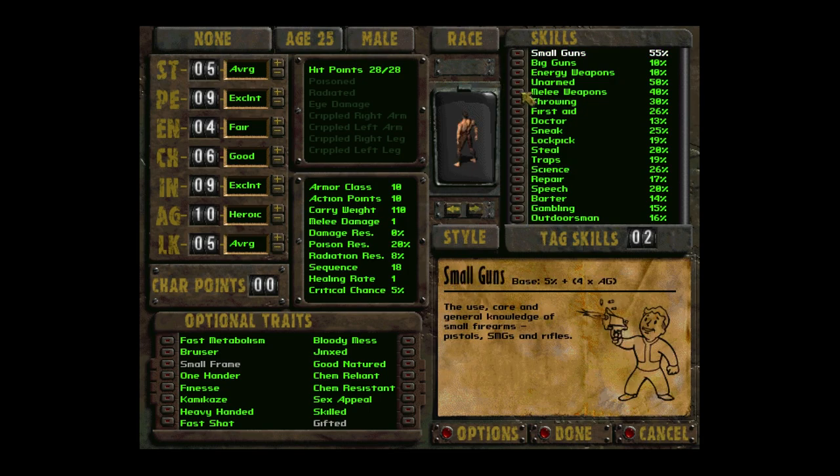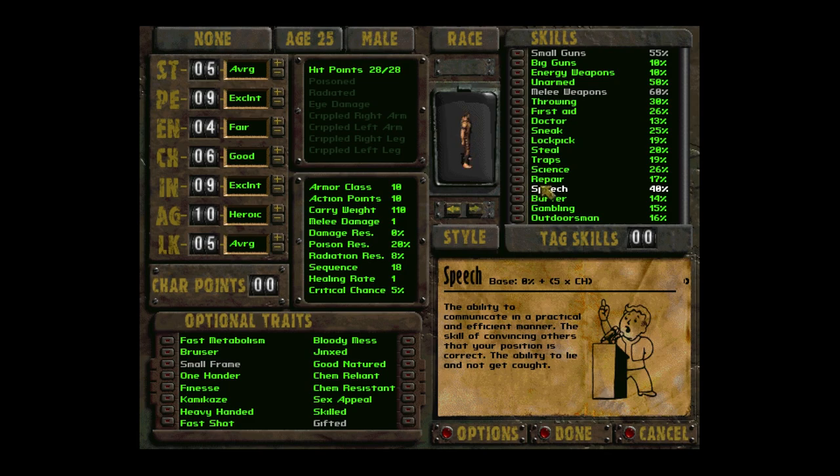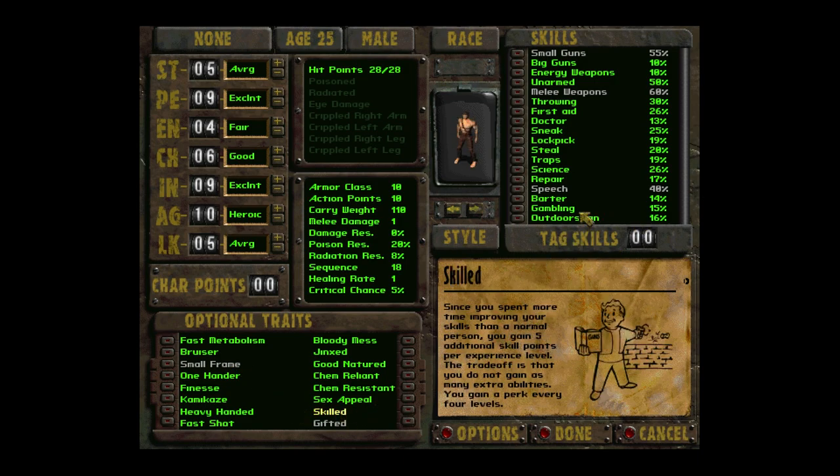I want to take Small Guns against my will, and I'll take Melee Weapons just so we can get it — because without it we're at 40 here. The beginning part is doable without focusing on Melee, it just takes forever because we miss pretty much everything. And then I'm going to take Speech. Without Melee, I would think of taking Lockpick or maybe Science for later. We'll just have to put some Skill Points into those to artificially bump them up.